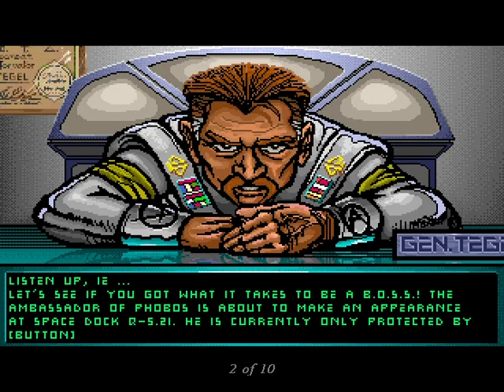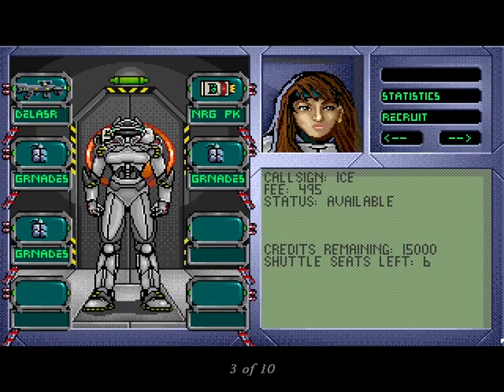Your boss is General Tegel, who's not the sort of person who accepts failure lightly. He pays well, but if the mission he assigned you should go awry, your best bet is to find another galaxy to work in as quickly as possible. After the General informs you of your destination, you move to the Roster screen where you choose your six squad members from a pool of 20 candidates.